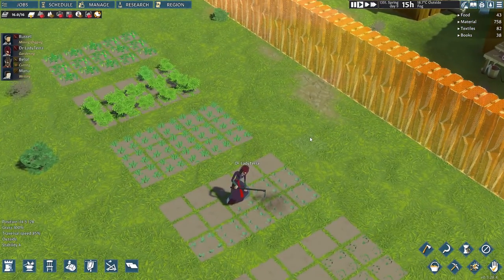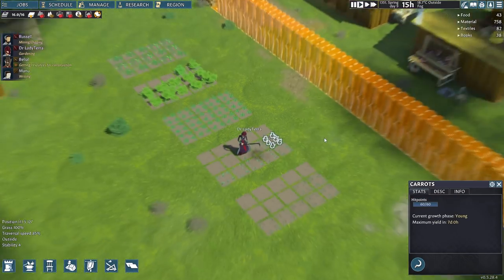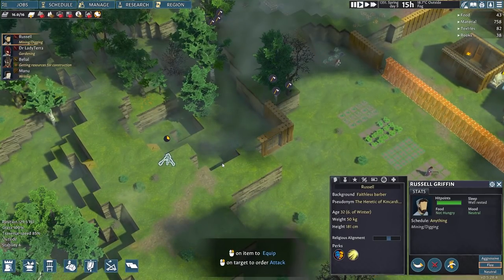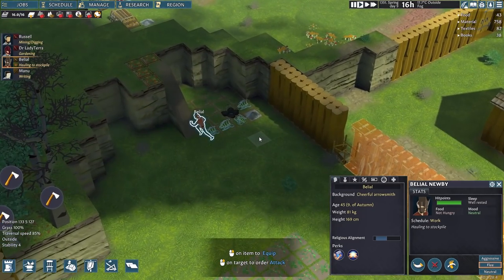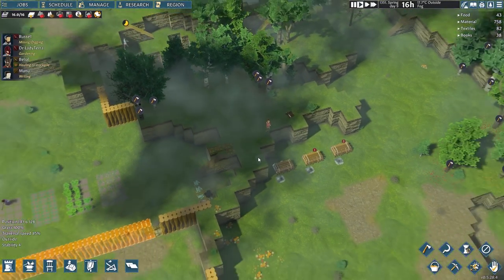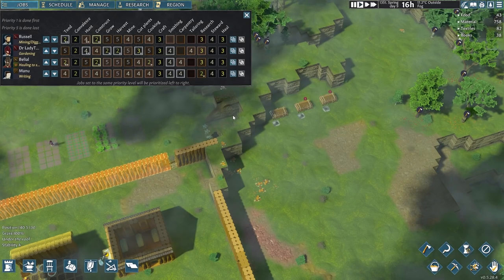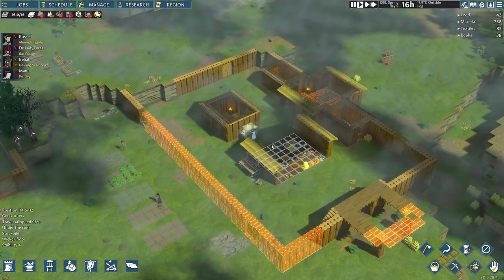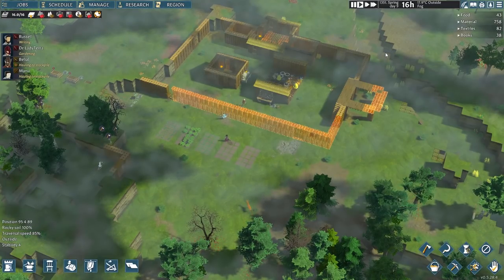Manu is manning the research table. Dr. Lady Tara is sorting out the plants, currently planting a bunch of carrots. We have got Russell currently digging up the ramps — thank you, Russell. And Belial was delivering some wood, just now pulling in some sticks. Let's double check on the jobs. Hauling is where it needs to be. We've got a little bit of time to pass, so I'm going to bring you back in a few seconds where we'll hopefully have finished the majority of this building work.